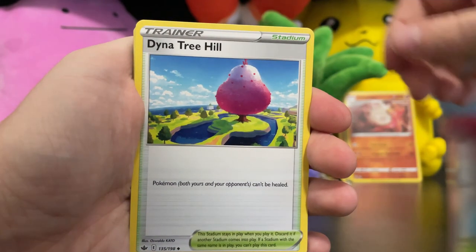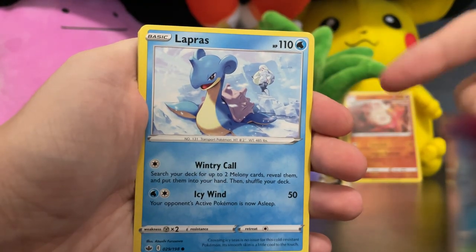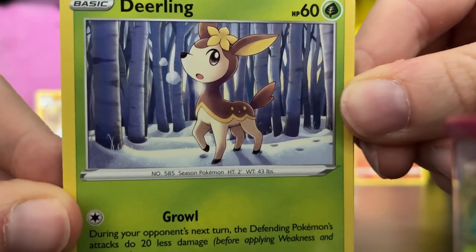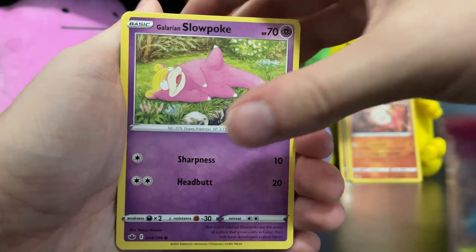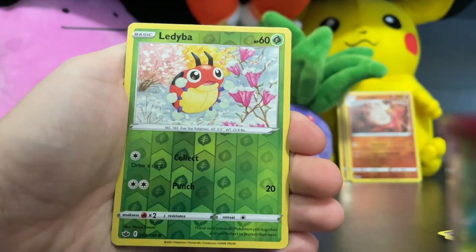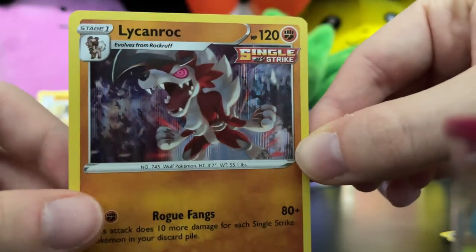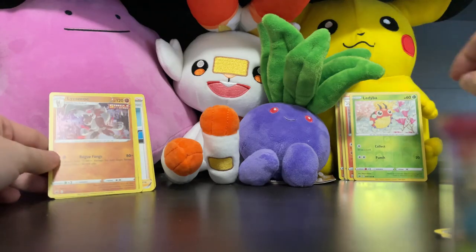Drizzile, Dynatrée Hill, Justified Gloves, Lapras — one of my favorite Pokemon, Deerling — one of the cutest Pokemon, look at him in the snow! Galarian Slowpoke, Galarian Yamask, we've got the Reverse Holo Eldegoss trying to stay warm in the snow, and a Lycanroc Holo — that's the third holo of the day. While we didn't get any full arts, we did get a shiny and some holographics, so we really can't complain.